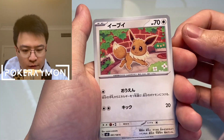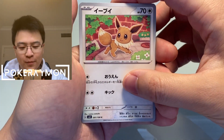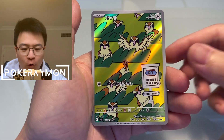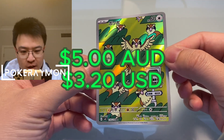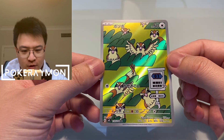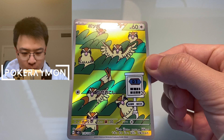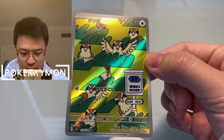Eevee! That's a very cute artwork, Eevee. That is a very cute Eevee. And the last card — we got a Pidgey! Art Rare card Pidgey. That is so cute. Look at all these Pidgeys right there. Is that not a cool card or what? That is an amazing artwork.